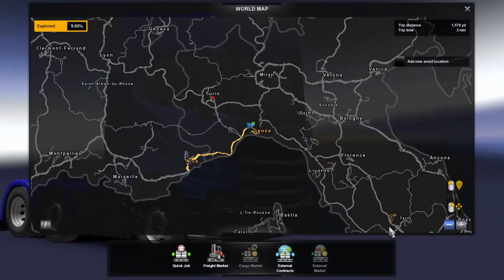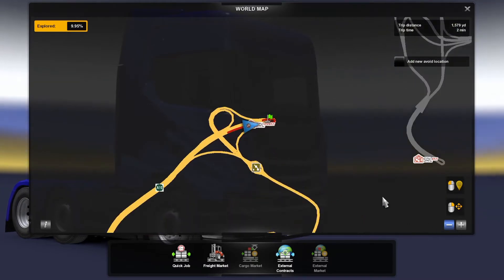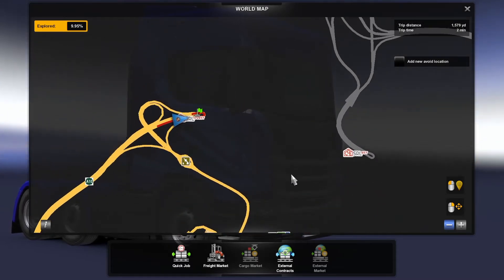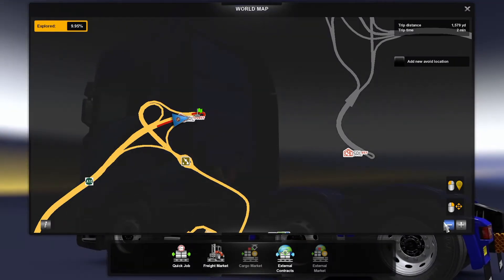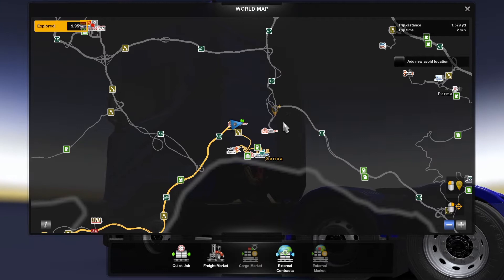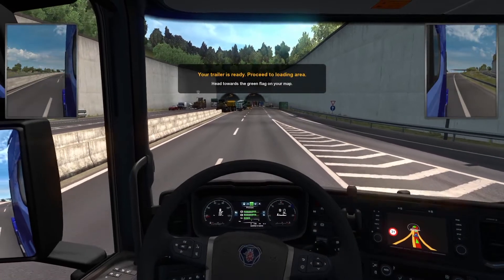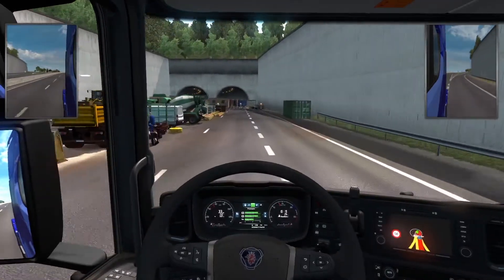Right, there we go — let's have a look at the map first. That's Genoa itself, and there's where the bridge is missing. That is a massive detour — a huge detour to get from one side of the bridge to the other. You can certainly see why they need this bridge built. So there's our load over there.